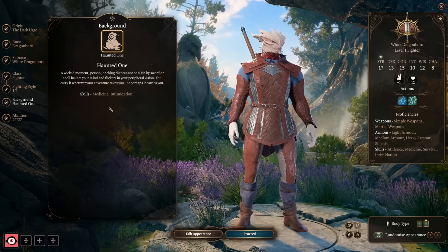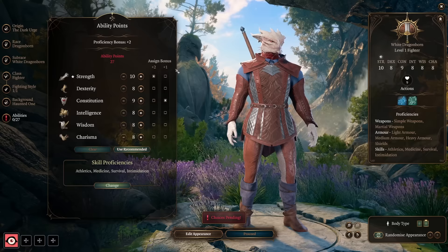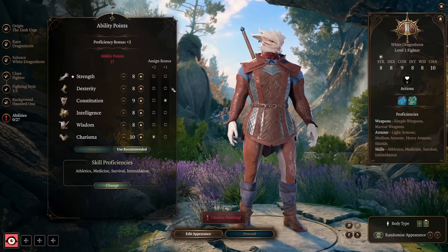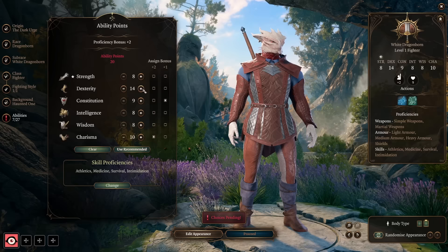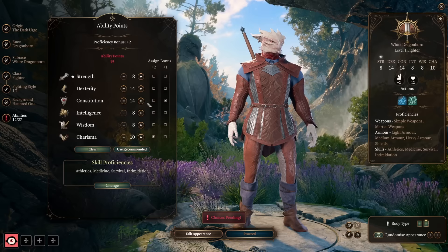If you're looking for the most mechanical benefit, I'd suggest a background with Charisma-based skills like Intimidation, Persuasion, and Deception. For ability scores, I'm going to move my plus two bonus down to Charisma and leave the plus one in Constitution. I like a more balanced approach for a main character: take Dexterity to 14 for a plus two bonus to AC with certain armors, Initiative, and Dexterity saving throws. Then Constitution to 14 for a decent hit point pool and help maintaining concentration. I think this character is fine with an 8 Intelligence.